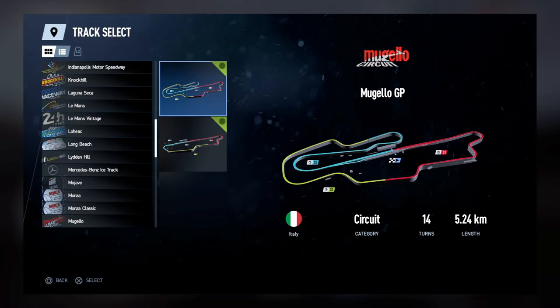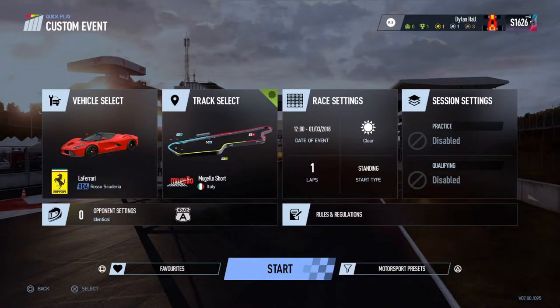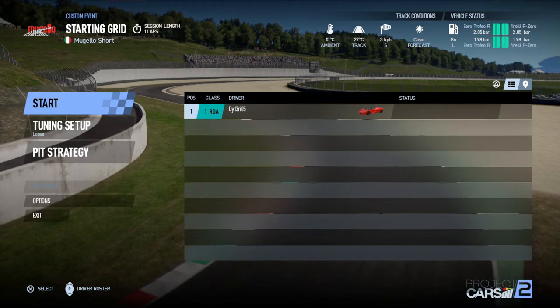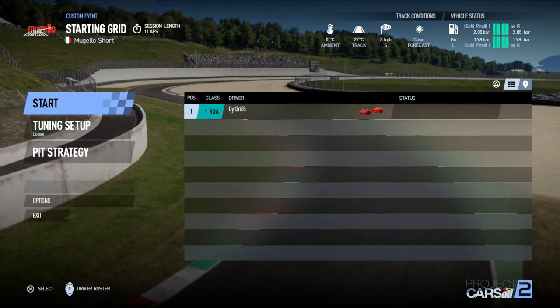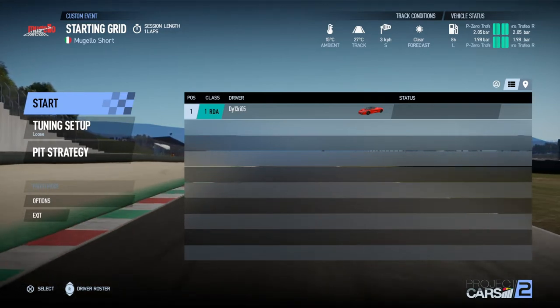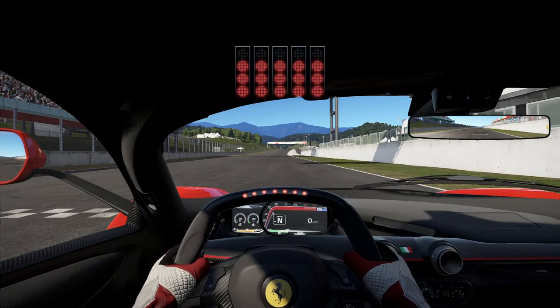Here's the plan: I'm going to take the LaFerrari to the Mugello short track and set a baseline lap time, so I have something to compare the other cars to. I want to see how each car accelerates and how the steering feels relative to a base reference. Since I'm in a no-tuning situation, I'll always take the loose setup, and I'll run that for all cars going forward.